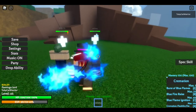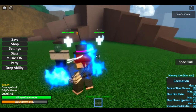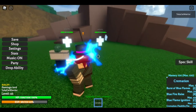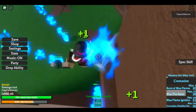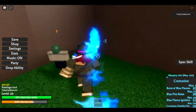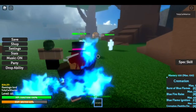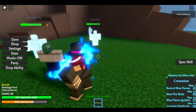Next we've got Blue Flame Rise — sorry, Blue Flame Rays. This move targets one enemy and basically it lunges your character forward and pushes your character up into the air. You click R and you go through. It does do area damage — I think it does damage to one enemy, but then it ignites enemies nearby, although it only does actual damage to one enemy.